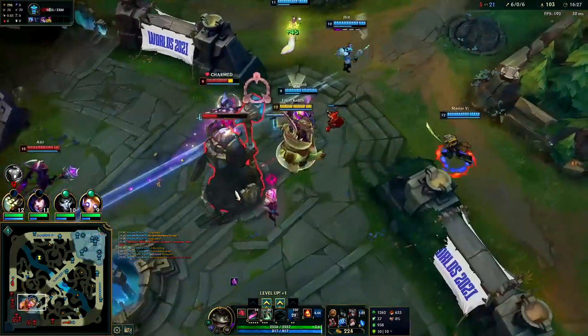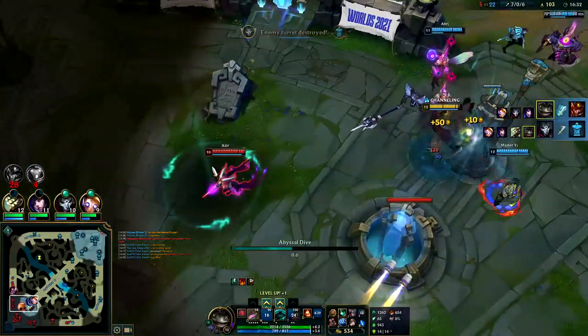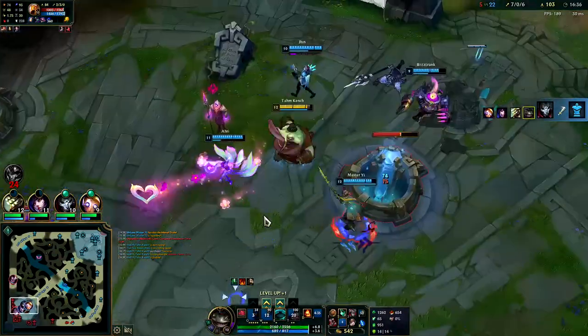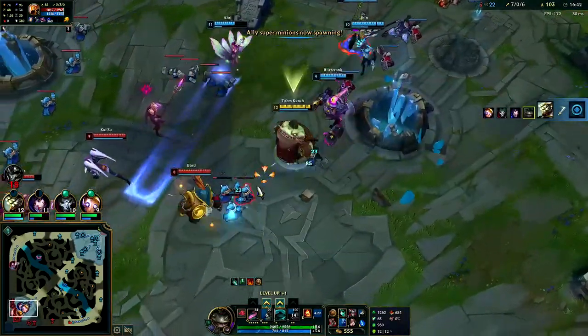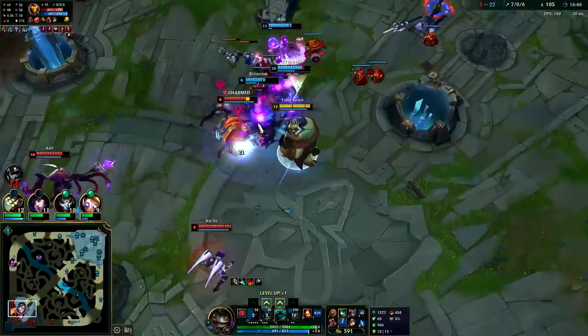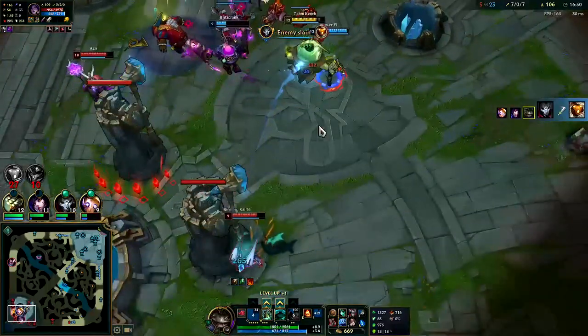I TP'd to the wrong minion. Why don't we finish the turret? Finish it. Zoe doesn't do any real damage to me. We are taking this inhibitor a little on the early side — you don't want to take inhib before 20 minutes because then they can catch waves and you can't even get Baron until the 20 minute mark.